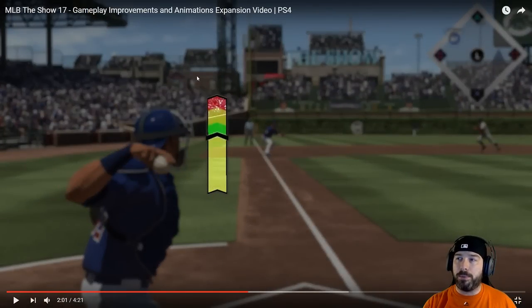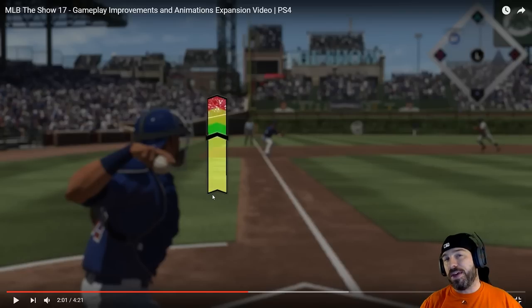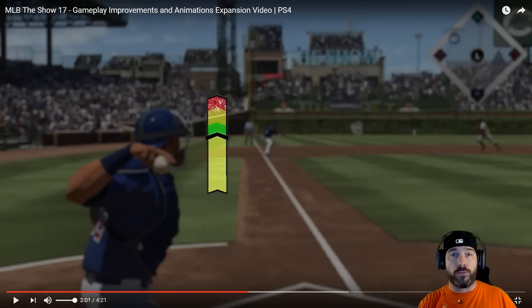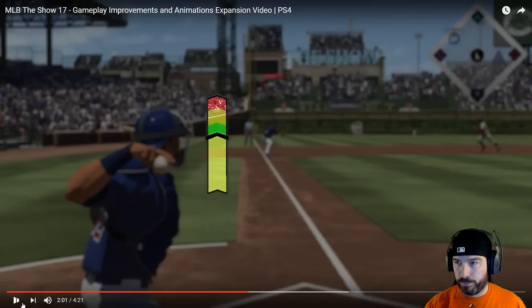This throwing meter looks like they're going to institute the button accuracy meter for fielders into catcher throwing. The one thing I hope is that this becomes an option — MLB The Show and Sony San Diego are very good about making options. I hope this allows it to be turned on and off like button accuracy fielding. I don't want this all the time; there are people that would rather see the catcher be handled purely by ratings. I hope that's configurable.